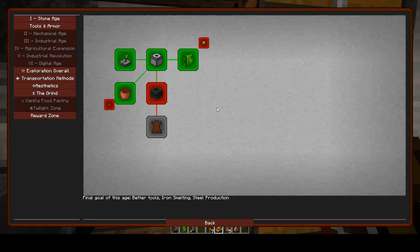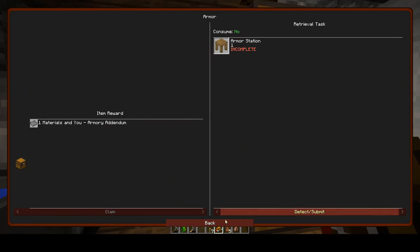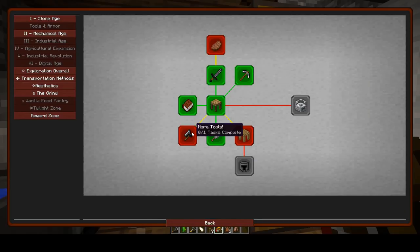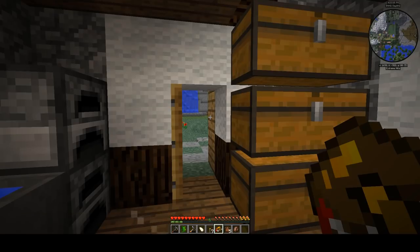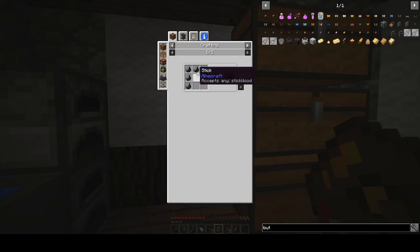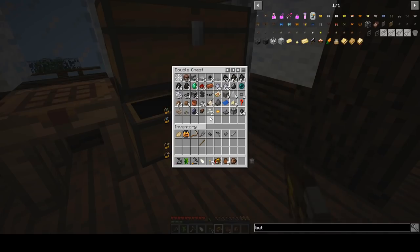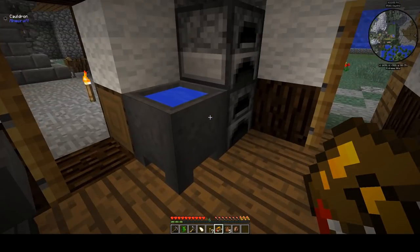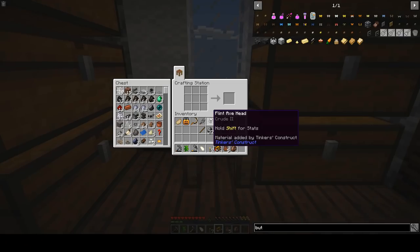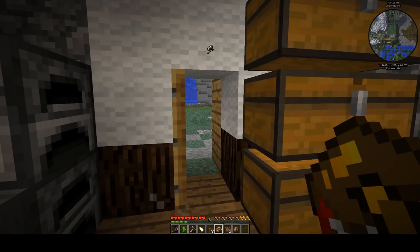Stone club, wooden sickle - that's the stone club, bone shard which I already have. Now I need to make a butcher axe - I've never made one of these before. Looks like it's flint and a stick, easy enough. Let me grab a stick and I'm pretty sure I've got some flint around here. Let's grab some of that - put your axe in - there we go. More tools!